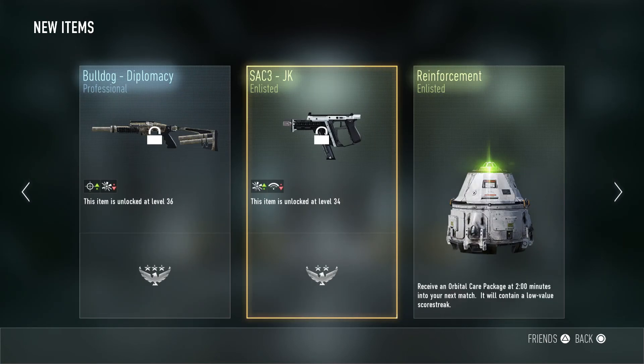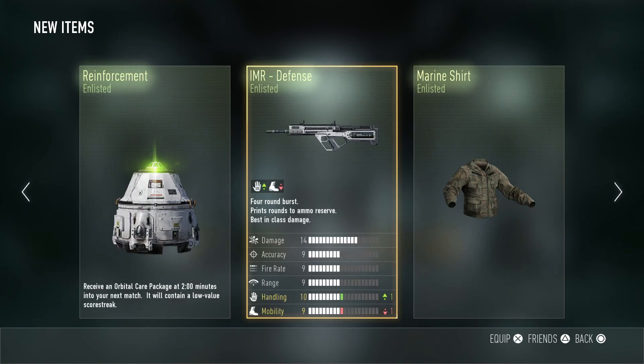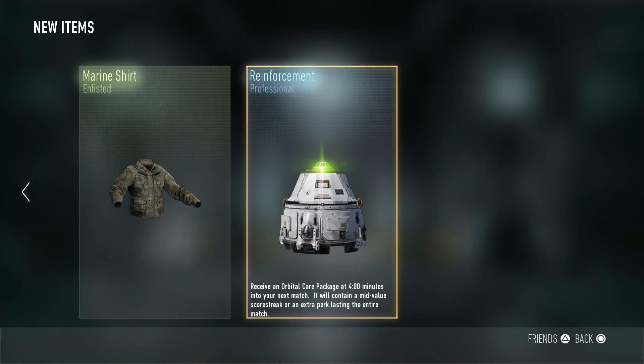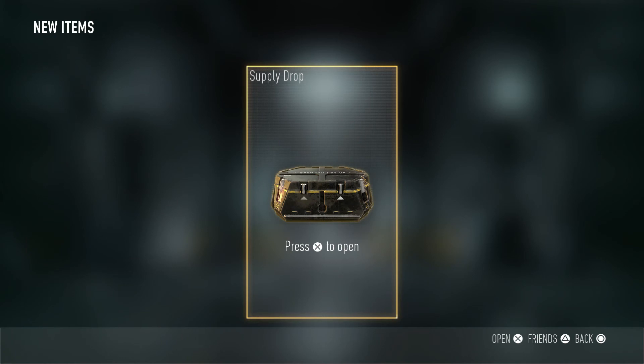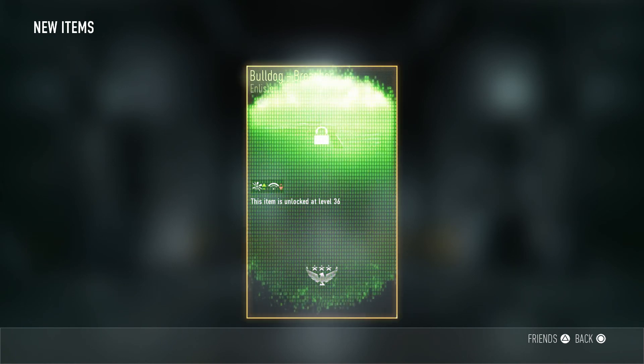The SAC-3 again — it's Enlisted. The Enlisted ones usually it's just one point up, one point down, nothing too special. Nothing to write home about. The Marine Shirt here looks kind of cool. And again the reinforcement there — nothing spectacular. Cool if you're trying to get a good match with high KD, I guess. We're going to pop open the 10th one here and hopefully we get something awesome — and we get instead another Bulldog.